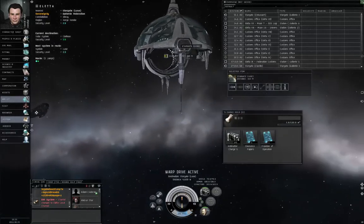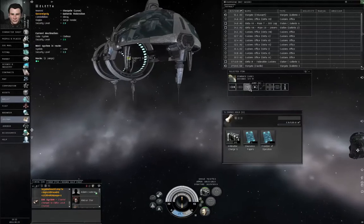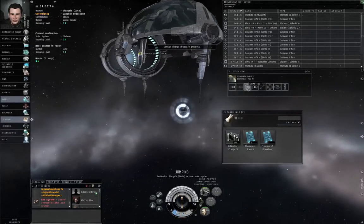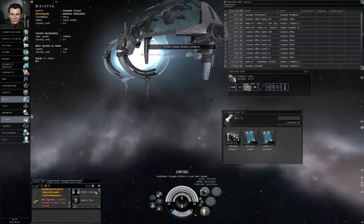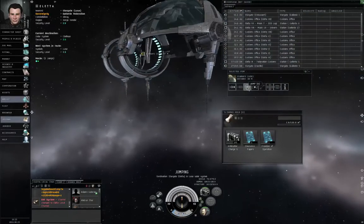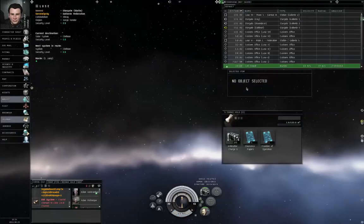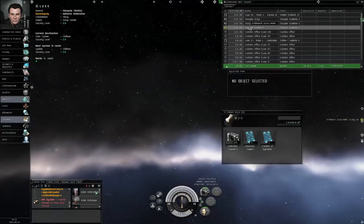The idea is that some players will attack you and destroy your ship before Concorde can show up, and then an accomplice who never fired a shot then loots everything off of everybody's wrecks. Theft is not a Concorde offense. Shooting somebody is. Very important difference.